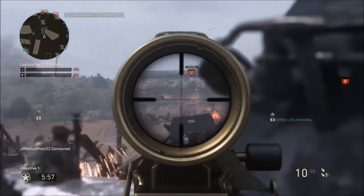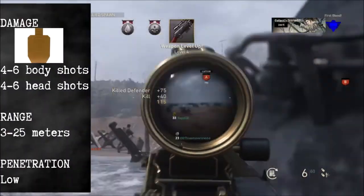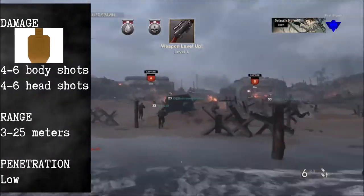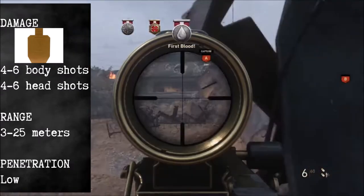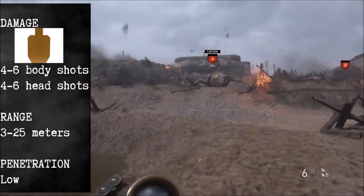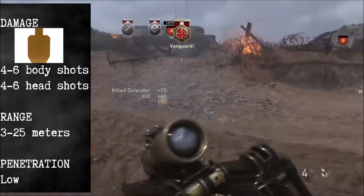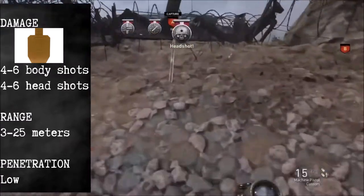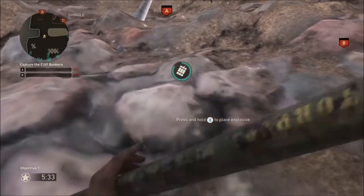In the game, damage is very low — the lowest within the pistol category. You'll be killing within 4 to 6 shots, or 4 to 6 headshots. Your range is going to be very limited. You'll lose your 4-shot potential at 3 meters, and then your 5-shot kill up until 25 meters, so you're going to be killing most of the time within 5 shots. Your penetration ability is poor, as expected with any other handgun.